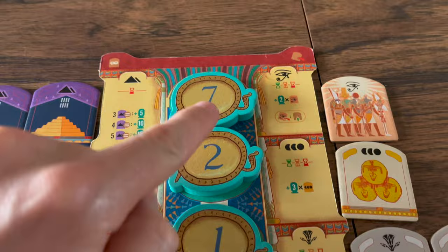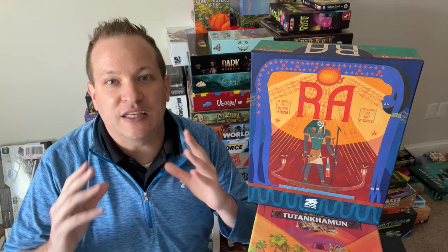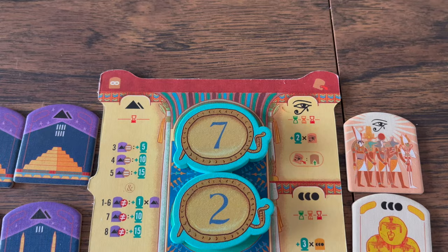So players need to pay attention to both aspects in the game: what they're using to bid with and what they're going to receive. The game is really straightforward so you know exactly what you're going to do and how to do it. And players can always look at what all other players have as far as tiles or sun discs, which can add into a lot of strategy as well.